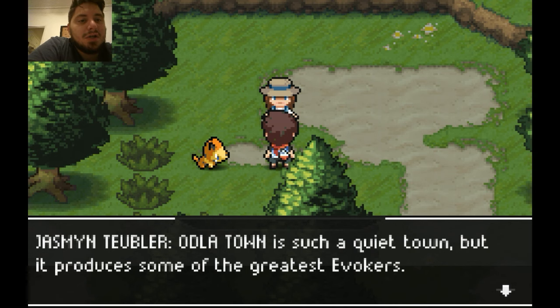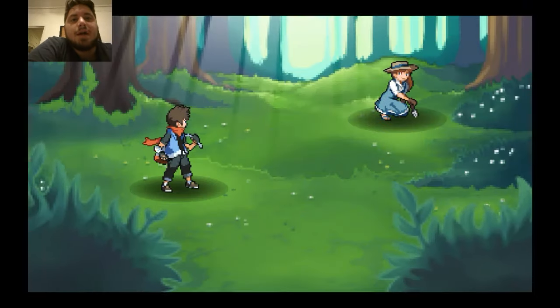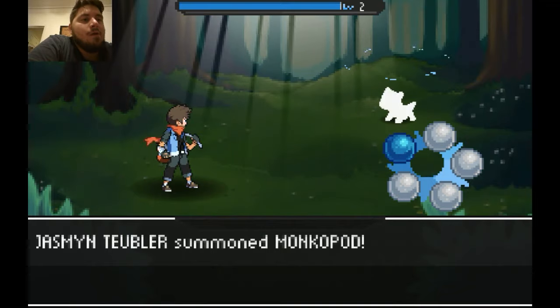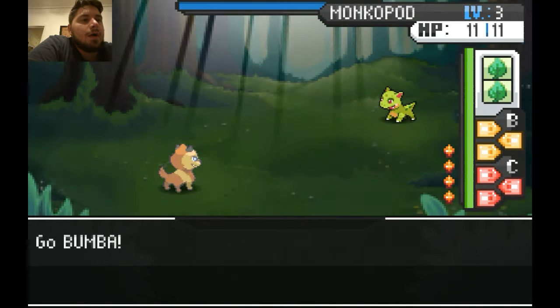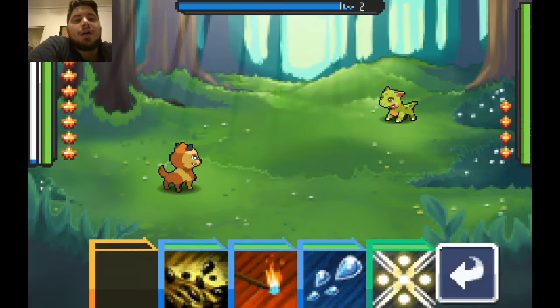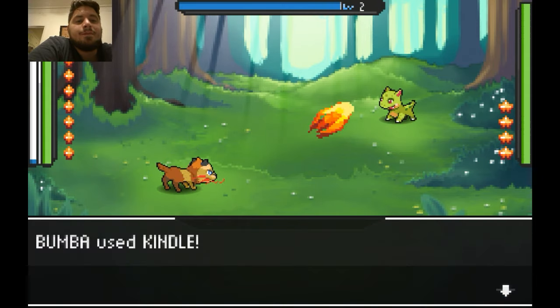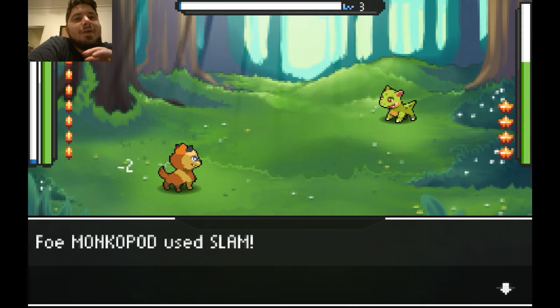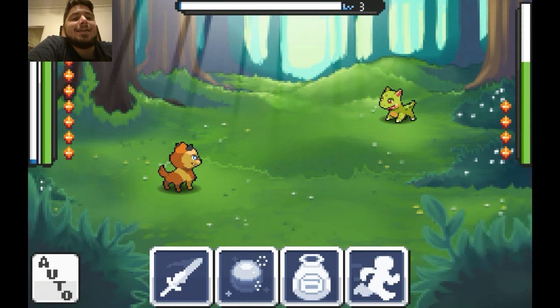All right, Monkopod, let's crush it. You'll notice Bumba has gotten quite a few new attacks, so he's starting to learn all of the elemental attacks, which is cool. I don't know if I'm quite decided on whether I want to evolve into fire or the earth type.